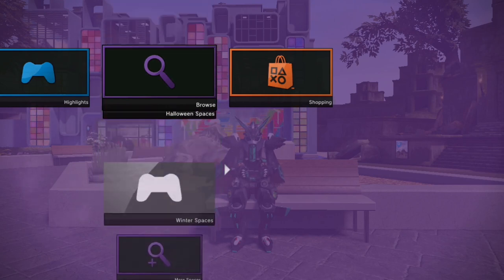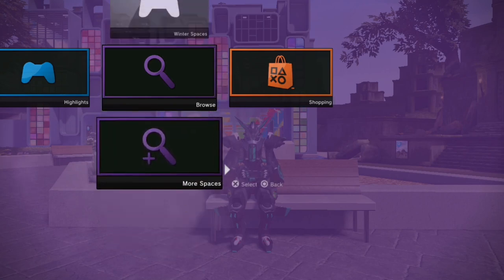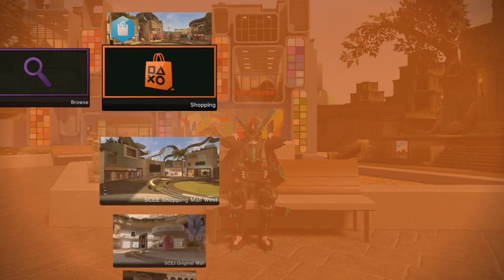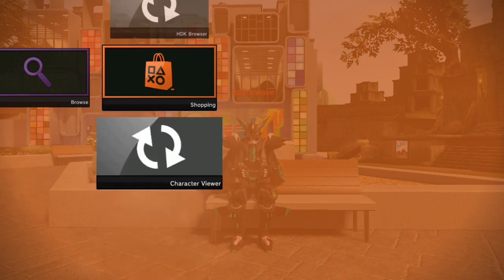Right at the bottom of the European menu we again have minigames, Halloween spaces, winter spaces, and more spaces. Shopping is the same as the North American menu — virtual stores — and at the very bottom, HDK Browser and Character Viewer.